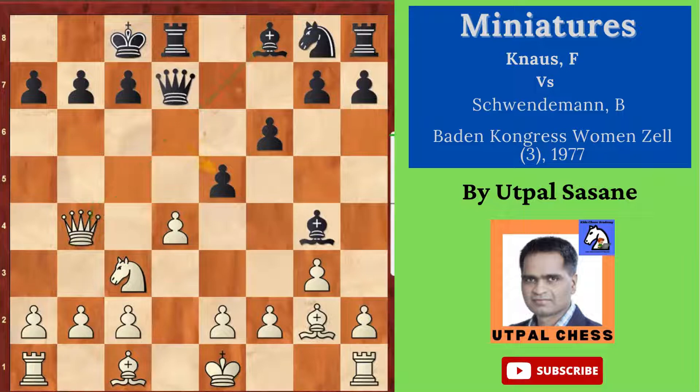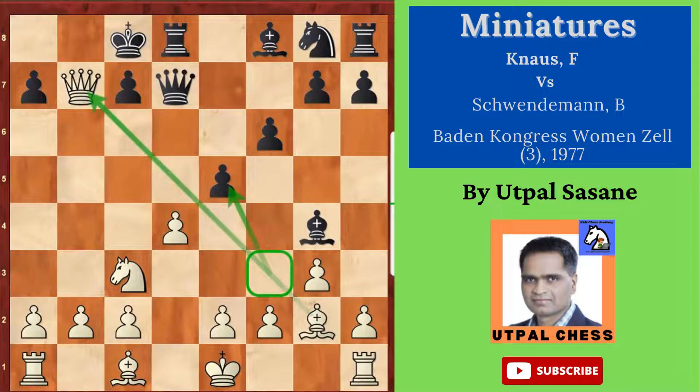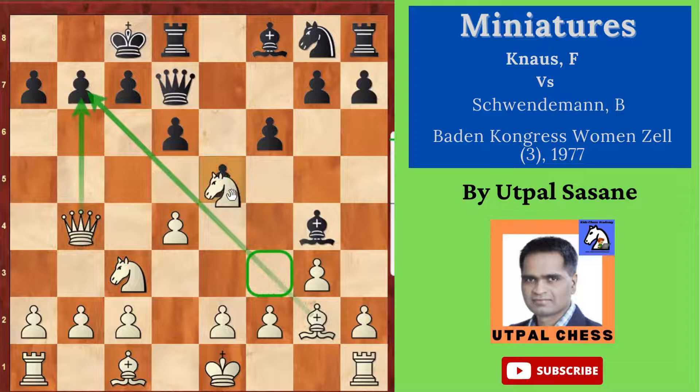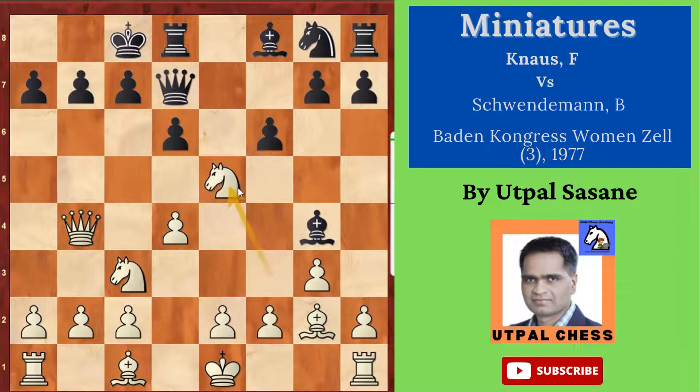Black didn't see one thing: white can do checkmate in one move. Queen takes b7 is checkmate — a big mistake. Why couldn't white capture before? The bishop was blocked. When the knight moved, suddenly the bishop was open and the queen could go ahead. This is called a clearance sacrifice. The knight was where white didn't want it, so white sacrificed the knight. Black didn't understand why white gave that sacrifice, and then it was checkmate. That's how white won.